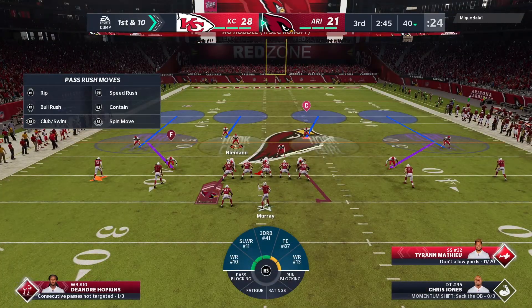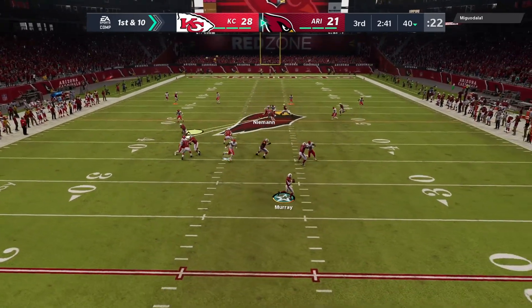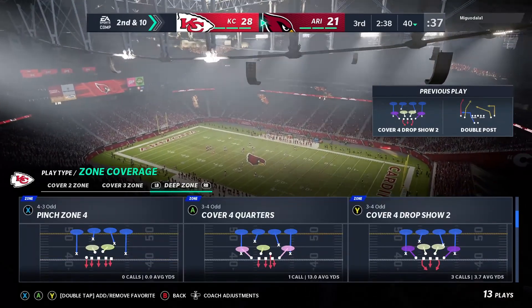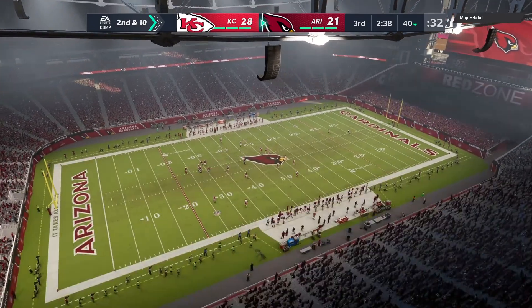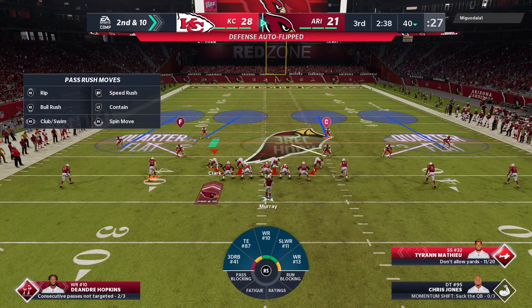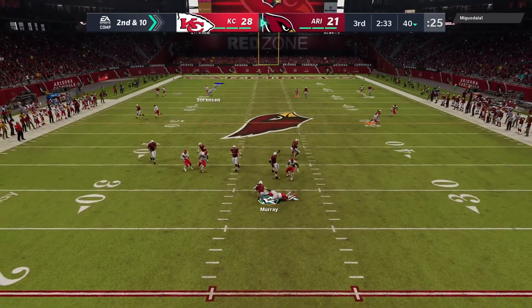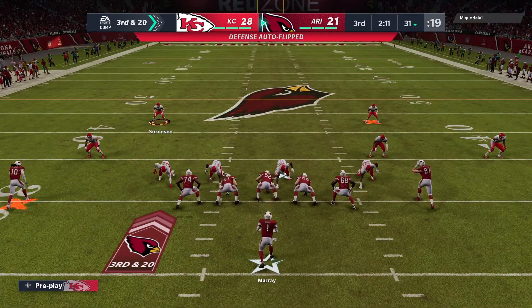First down, Murray — flush to his right. And a little floater there, but it'll wind up incomplete, falling to the ground. Got out of the pocket, didn't look like he had anybody open, so just gets rid of it. If no one's open and you don't have a running lane, make the right choice — get rid of it, live to fight another down. And the Chiefs are going to get him — the Mississippi State man Chris Jones with a sack.